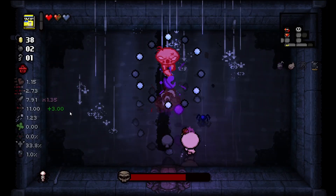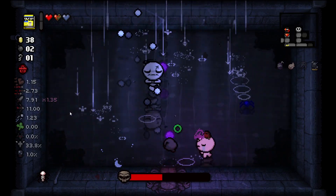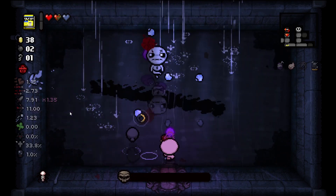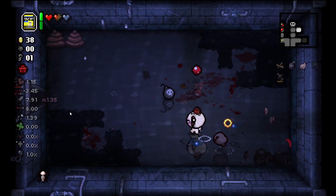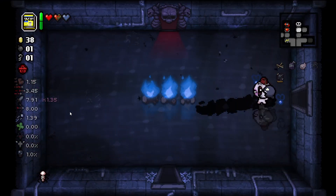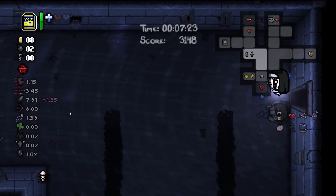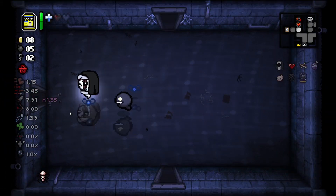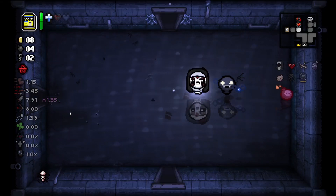Talking about bosses, we have the Rain Maker — shouldn't be a problem. Our rotten heart and our trinket are doing a great job doing extra damage and we got no angel deal. Toothpicks is one of those items you just know about, because if you spin or die Toothpicks you get Sacred Heart. The same goes with the knife piece — if you spin or die the knife piece you get the Mega Mush room, if you have it unlocked. That's the only requirement for it to happen.